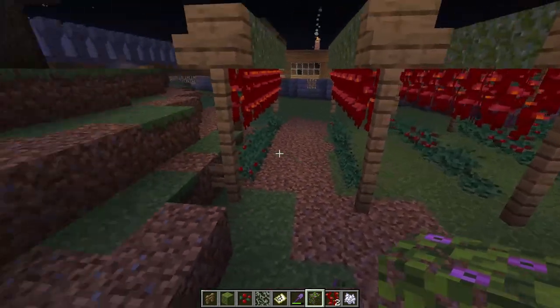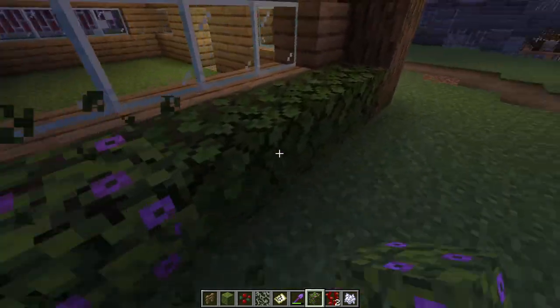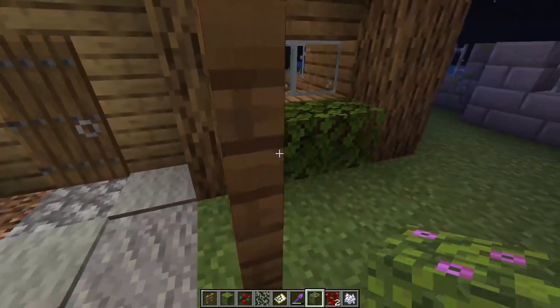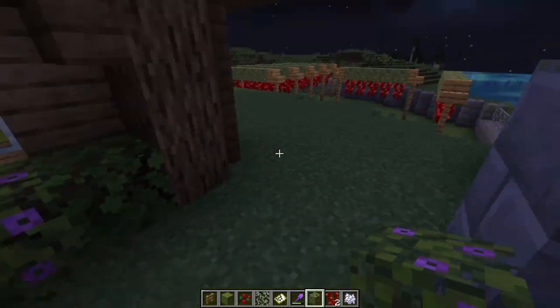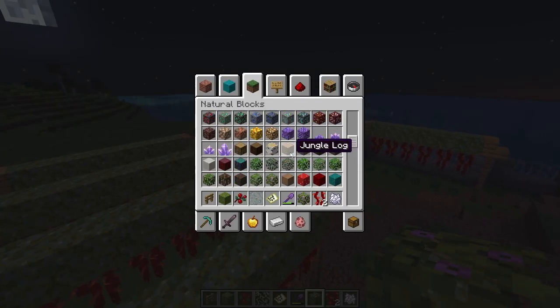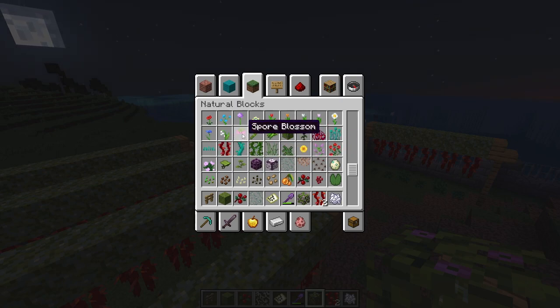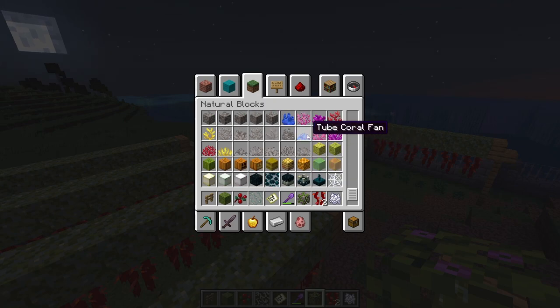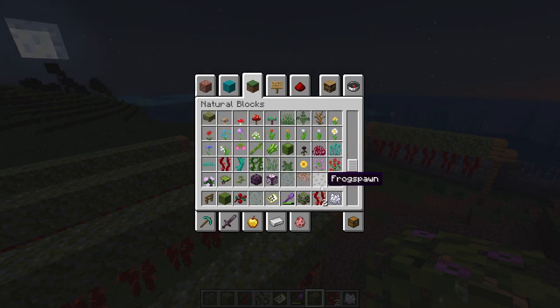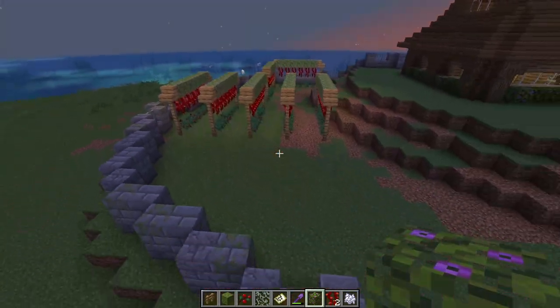Are these just bush blocks? There we go. Give him some nice flowers outside his house growing in the bushes. I haven't looked at all this new update stuff too much — not even a new update anymore, I just haven't looked at it. I don't know what the spore blossoms are. I don't think drip leaf will go too good. I think we'll leave it at that — that's looking pretty decent there, if you ask me.